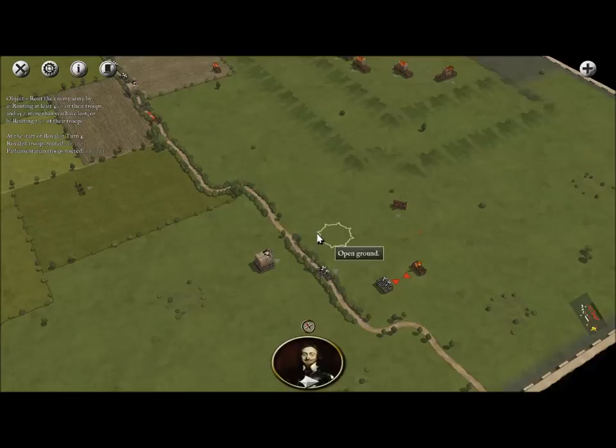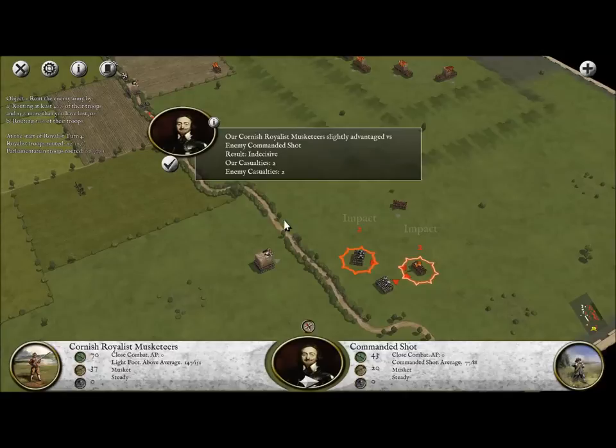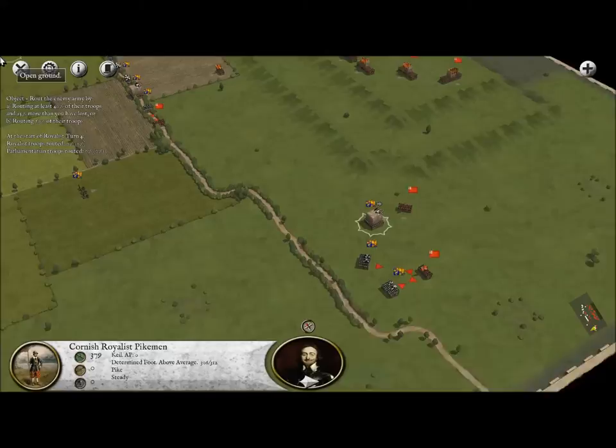This is our turn. First things first, I'm going to go ahead and see if I can charge in here. I'm going to get a 25% win ratio, so I'll absolutely make the charge. Even though I will be leaving cover, I know that eventually this is going to pay off. Let's move these pikemen up here - we're going to have to wait until the next turn to charge into the enemy, but we'll continue doing what we can.